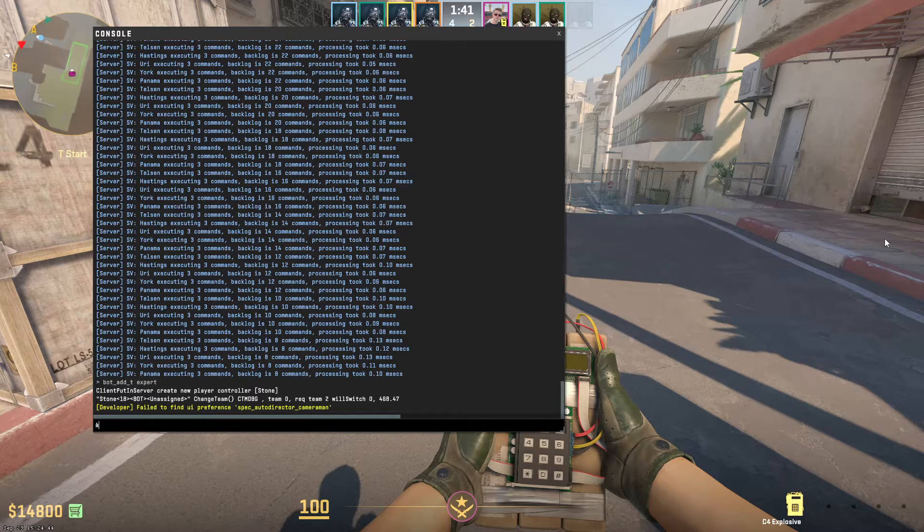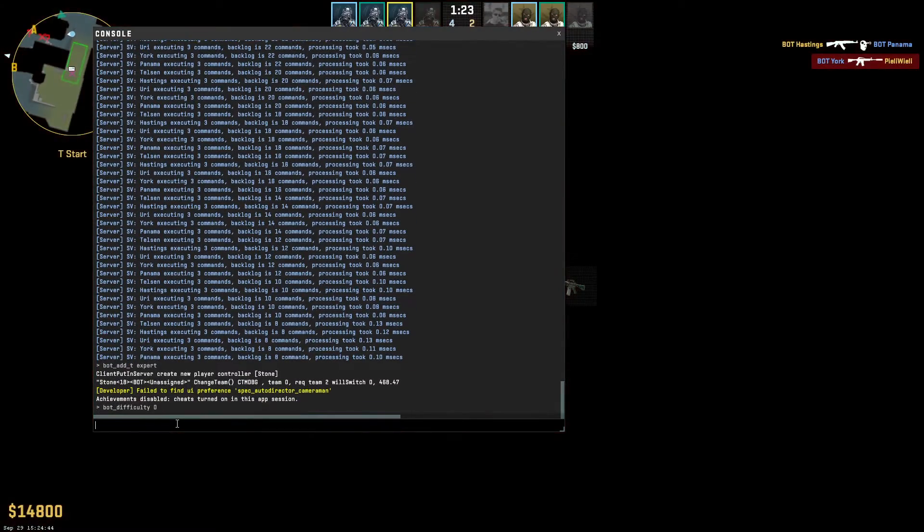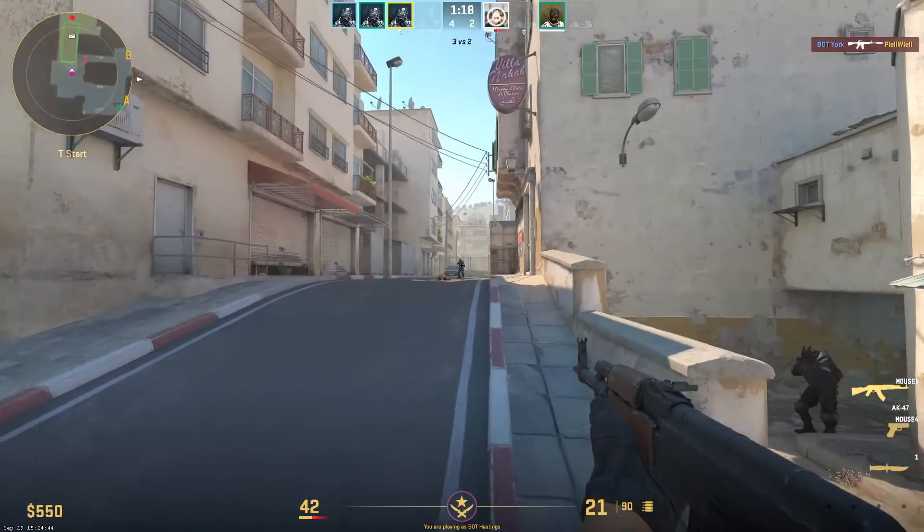Now let's say that you want to change the difficulty of all bots. You can just type bot_difficulty. Right now it's on two. Zero is easy, one is normal, two is hard, and three is expert. So if I change it to zero, now all the bots will become easy, and it will be very easy to kill them — as you can see, they literally do nothing.